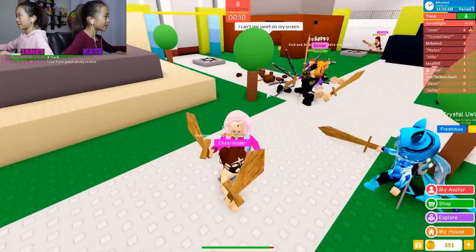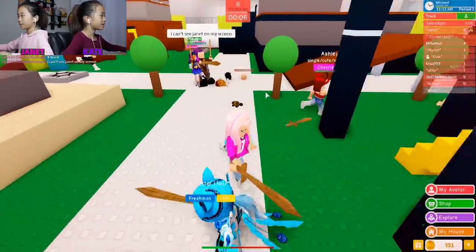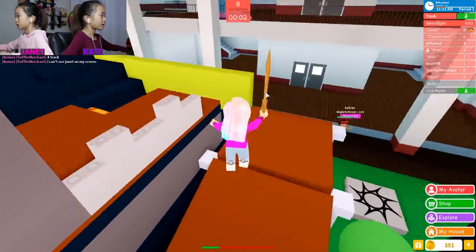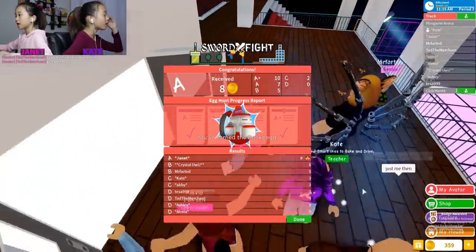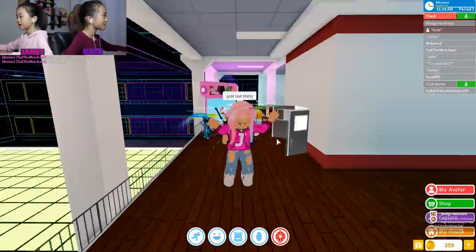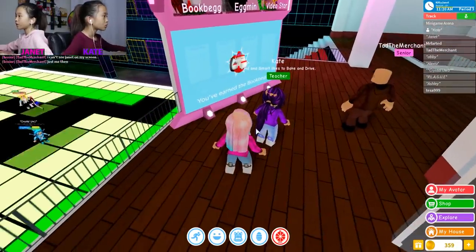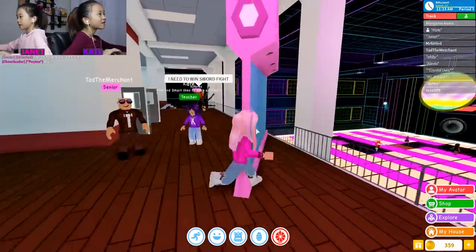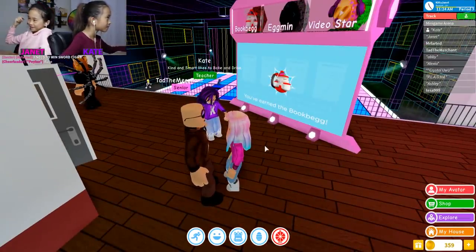That doesn't make much sense. Ted said he can't see Janet on his screen. Well, I'm here. Can you see me? Yes, I can see you perfectly fine. I died! I got a C. I already did this one. It says 'you earned the book bag!' I think it actually got the badge and I didn't even notice.